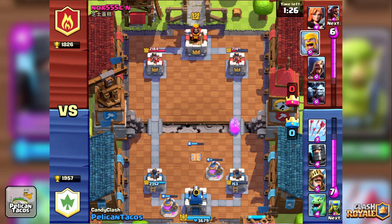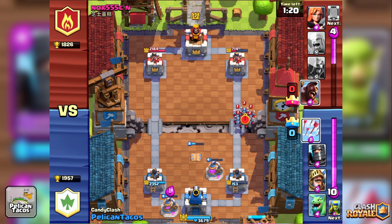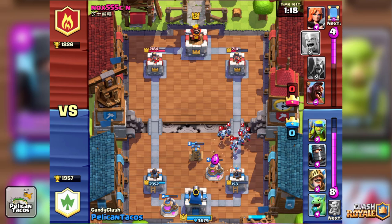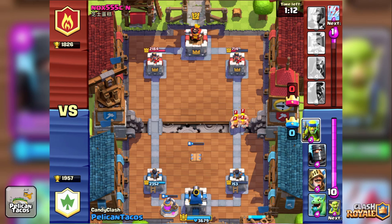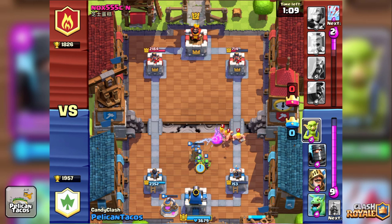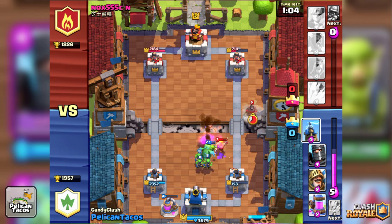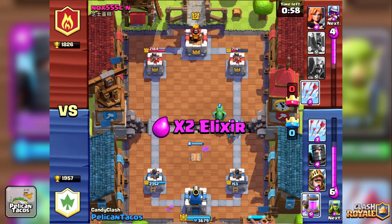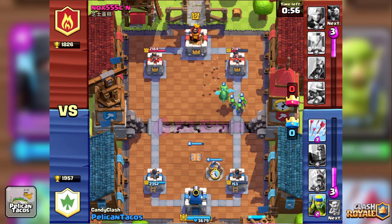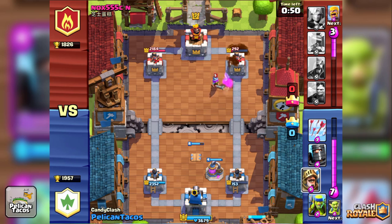I'm going to drop in the Prince now. There are quite a few different combo mixes you can do here — you can do the Dragon with either of the Princes, or if you're doing Minions instead of Elixir Collectors, you can do the Dragon and the Minion together. I need to drop in the Tesla to get rid of that guy right there. Here comes the major push — dropping another Elixir Collector to protect me. He's still at 153 and not using his Arrows in the right spot.